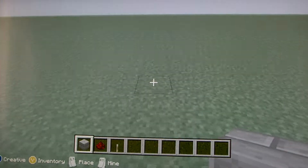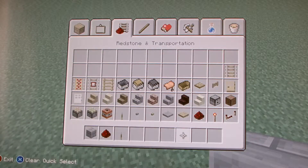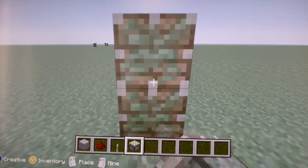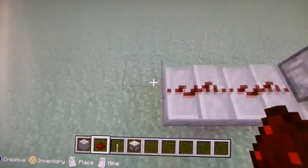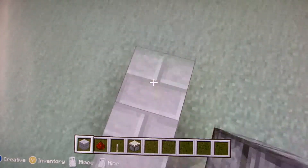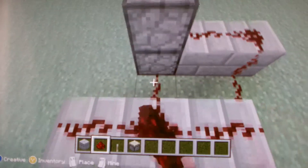Here is a very quick piston door. We are going to need two pistons like that, two redstone, and that goes like that. Then go two along, and three across — you don't actually have to go three across.